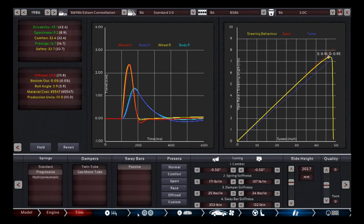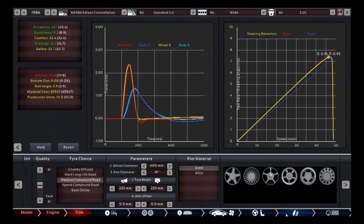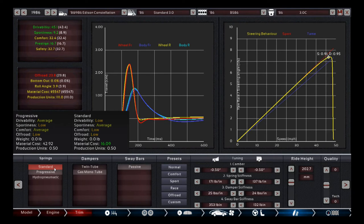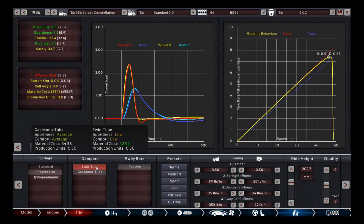One thing I didn't mention: I used a viscous LSD to try to cut down on wheel spin — it didn't really work that well but it helps a little. For suspension, I also ended up going with progressive springs. Compared to standard, you lose a bit in cost and sportiness but gain in both drivability and comfort, which is exactly what we're going for. Gas monotube shocks give us comfort bonuses and a little sportiness bonus.